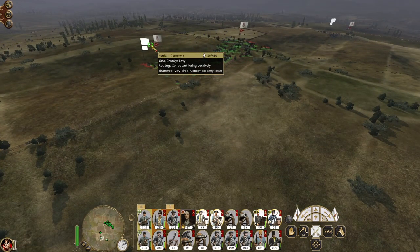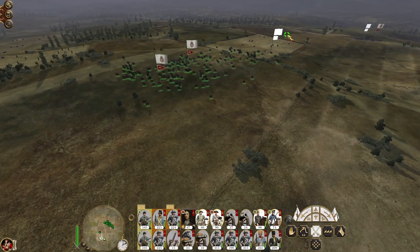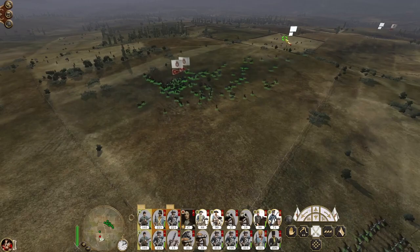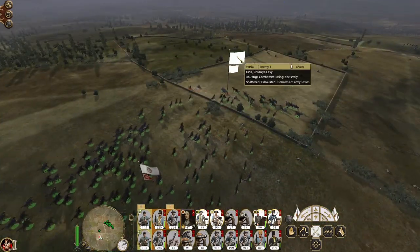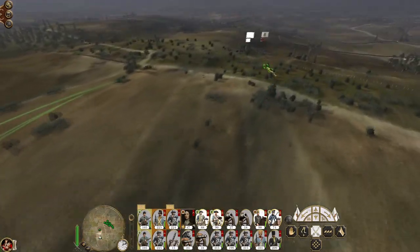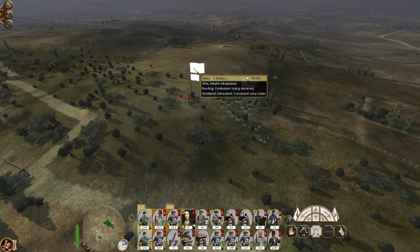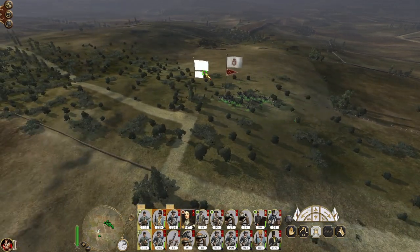Loads of cavalry means super pathfinding which means this unit is definitely going to die even though it's all spread out. I mean I'd like to try and get peace with Persia but I don't think they're going to go for it, even after a chunk of their army just got slaughtered.